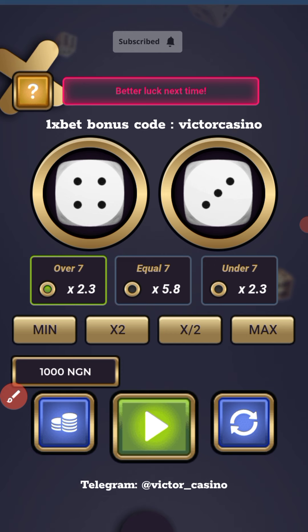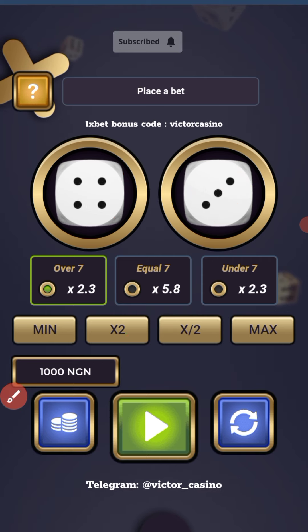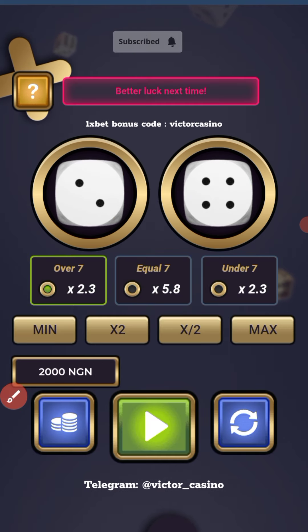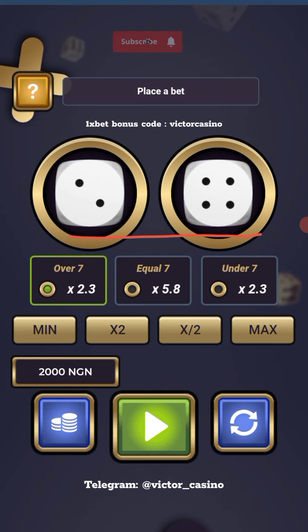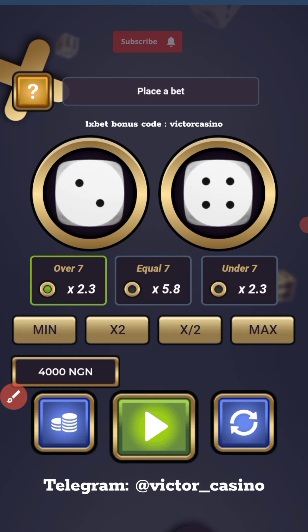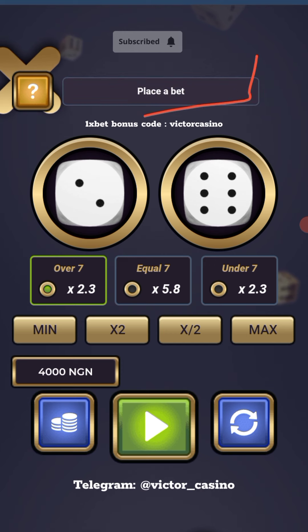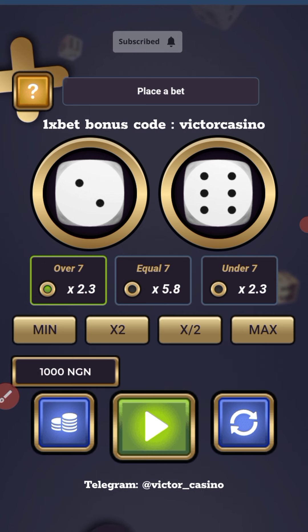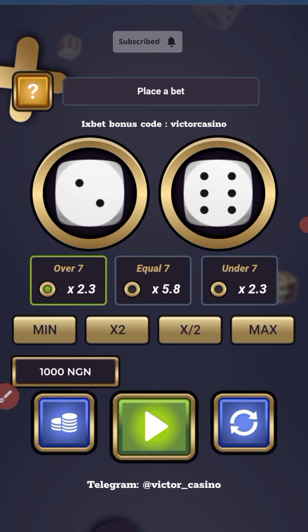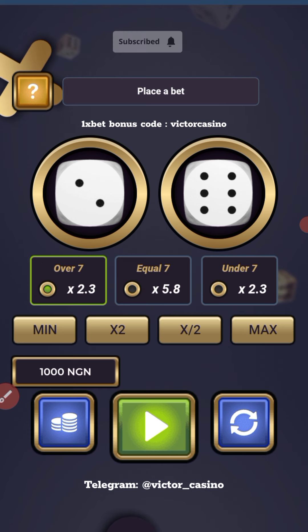I go for it and the result is four plus three equals seven — equal again. I'll do double and rebet. Now this is under, so I play the over — double and rebet. This is my third stake. And I recover! The moment you win, go back to your initial stake. If you haven't subscribed, please subscribe to this channel, like and share the video. See you on my next video.